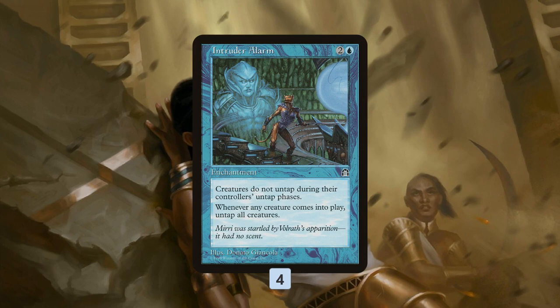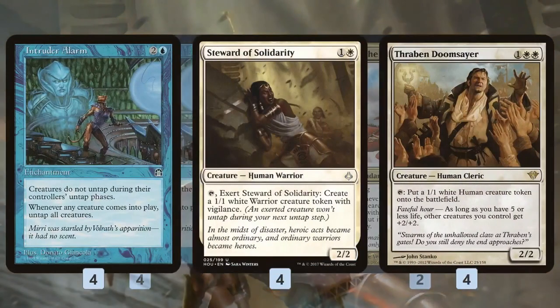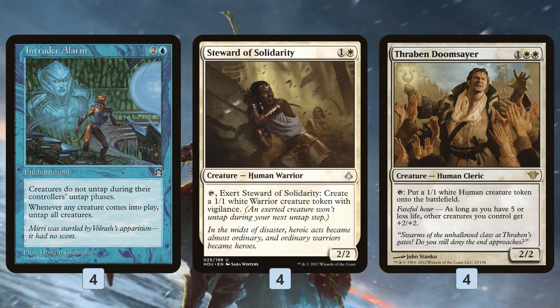The deck is built around going infinite with creatures thanks to the untapping ability of Intruder Alarm. Intruder Alarm is so important and essential to the plan that we're actually playing a couple of Zur the Enchanter specifically to tutor it out. Zur is basically copies five and six of Intruder Alarm — that's how badly we need it on the battlefield.